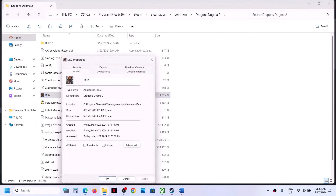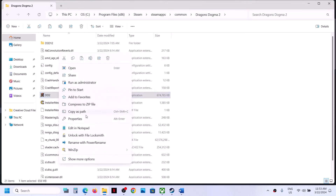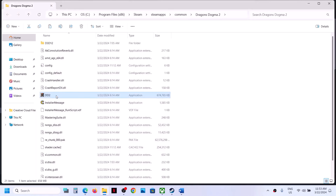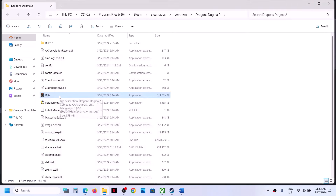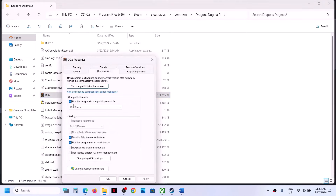If that does not work, make a right click, select Properties, and this time put a check on compatibility mode and select Windows 8, then click Apply, OK, and launch the game. If still not launching, select Windows 7 and try again. You can also try checking Disable Full Screen Optimizations, then click Apply, OK, and launch the game from the installation folder.